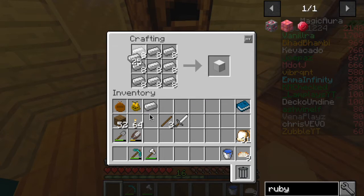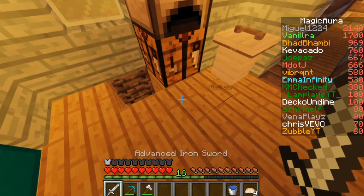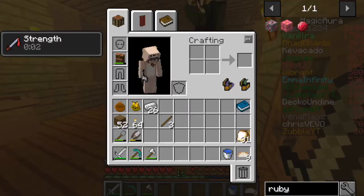We need one more block — there we go. We should also test it on Bambi. We made it! It does 14 damage. Bambi's here... why isn't Bambi dying?